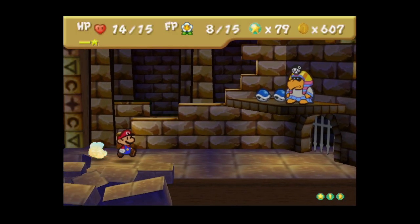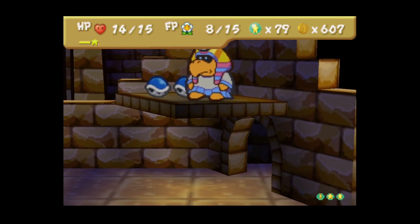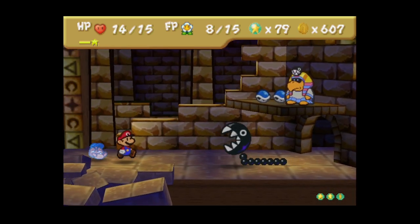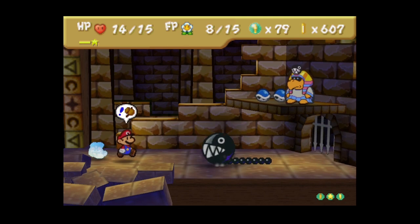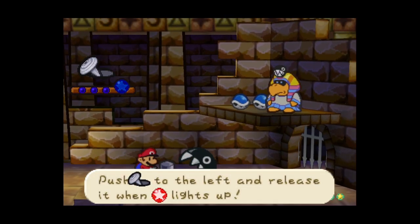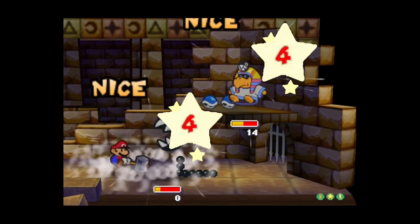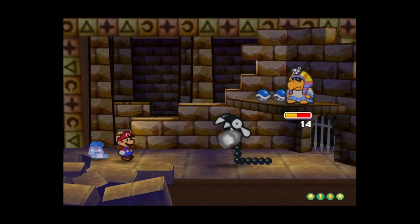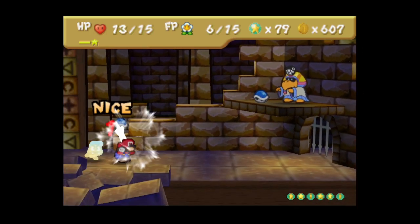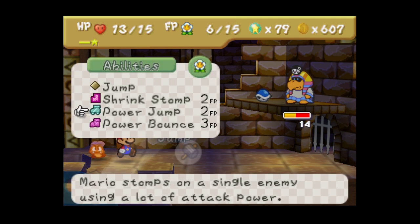Not bad! Tutankoopa summons a Chomp back, but the good thing is I can go for my Quake Hammer. That should be able to kill the Chomp with the charge - and there you go, very nice, doing a lot of damage to him as well. Goombario is back and still charged up, which is good. You can dodge that attack pretty easily. I think I'm going to go for another Power Bounce.